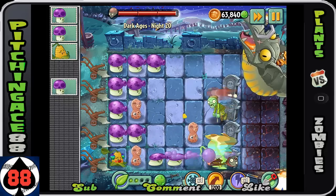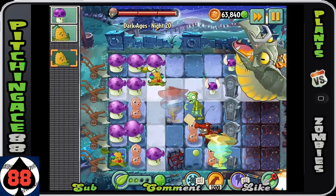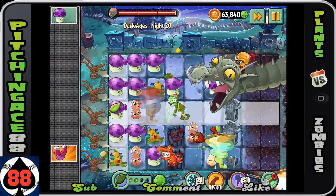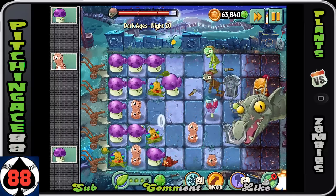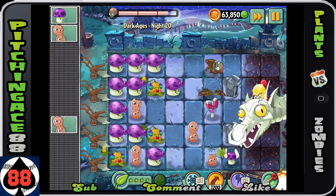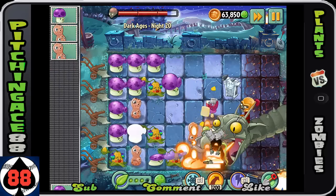He will shoot fire and he will take out tiles. When he takes out tiles, you cannot replant on them right away — you actually have to wait. It can be a problem; it's frustrating, but it is something you have to deal with. Since we're getting so much plant food in the beginning, definitely use a flume shroom to take out the jester. When you get a chance, focus on the jesters.